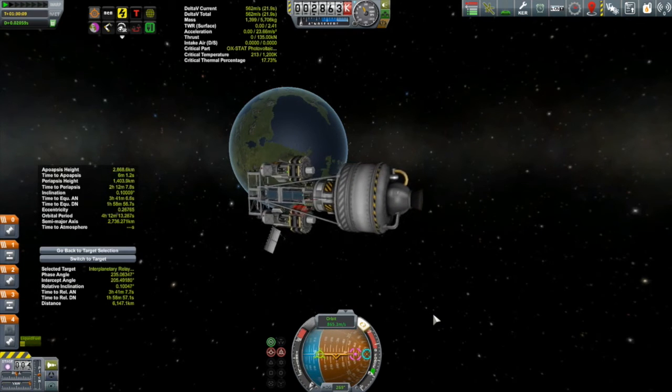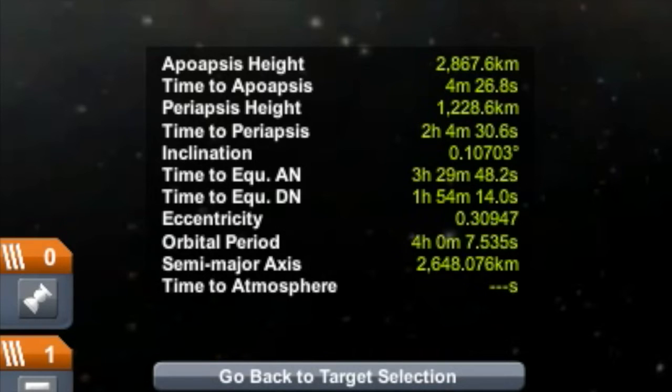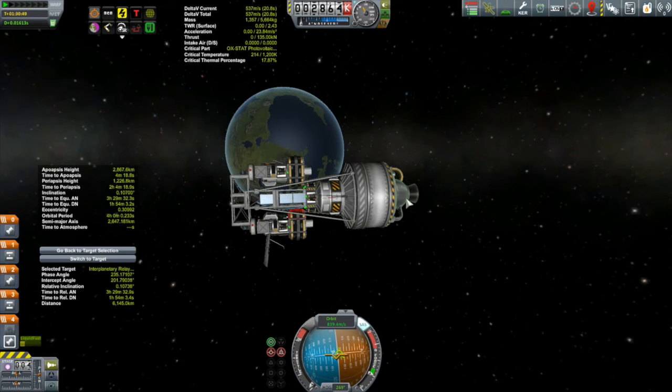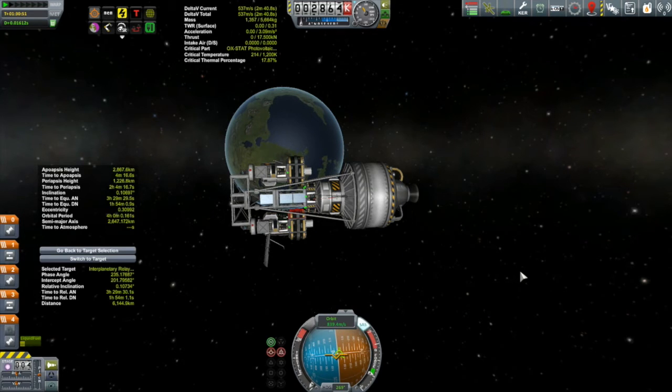Luckily I built this thing with quite a lot of fuel, so this won't cost too much. I'll burn retrograde to bring that orbital period back down. Just a couple of tenths of a second to go — we'll turn the thrust down as far as possible and give it one more tiny puff. Beauty. That's it.